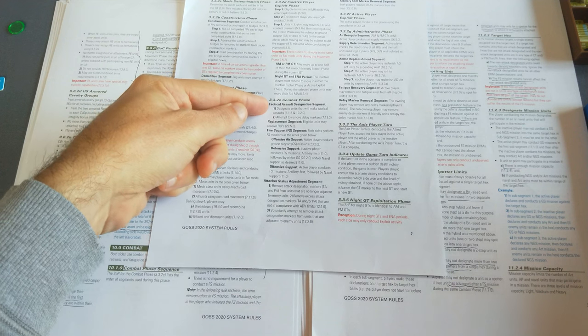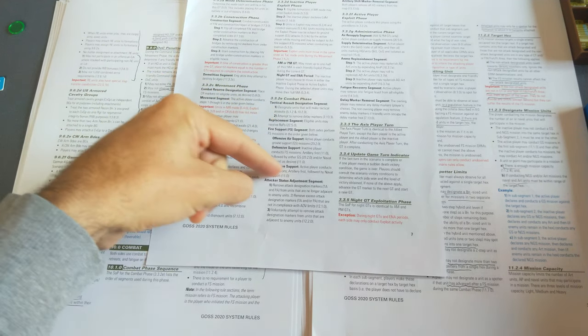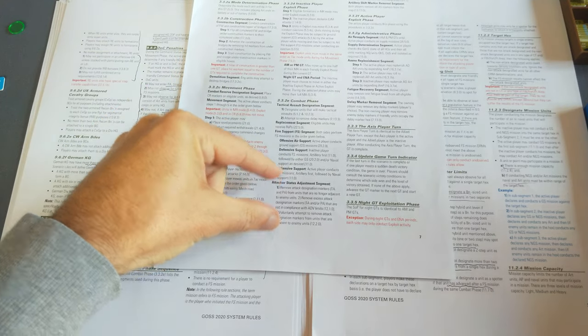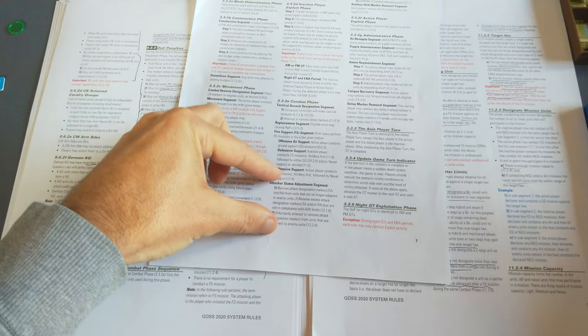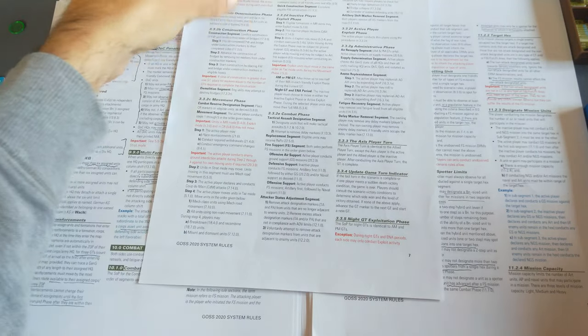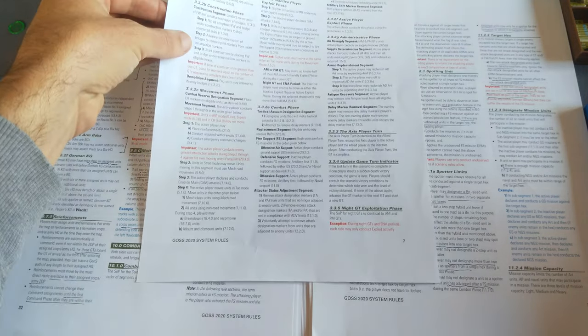The combat phase begins with a tactical assault designation segment, then a replacements fire support segment — this covers artillery, air support, and naval gunfire support — then attacker status adjustments where you can make adjustments and remove markers that exceed your limitations, then ground assault, and finally artillery shift marker removal. I'll run through these in this video.